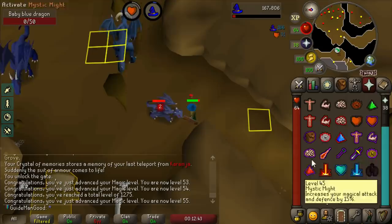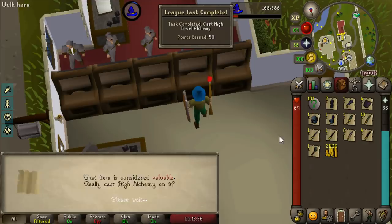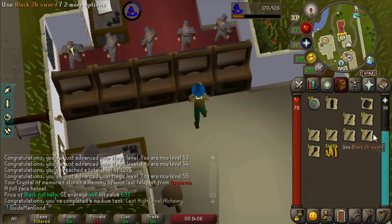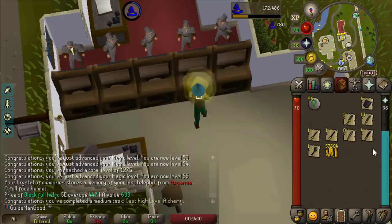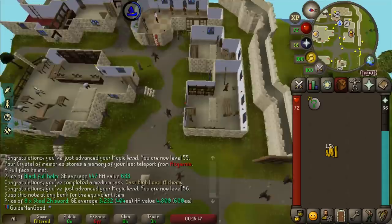Let's start with the good stuff - cast High Alchemy, get a medium task done for casting high alchemy, and look at that GP! We should end up with around 70,000 gold - actually we ended up with 115,000 GP. Not too shabby at all - we've got a good base of cash, there's just so many things I want to spend it on.